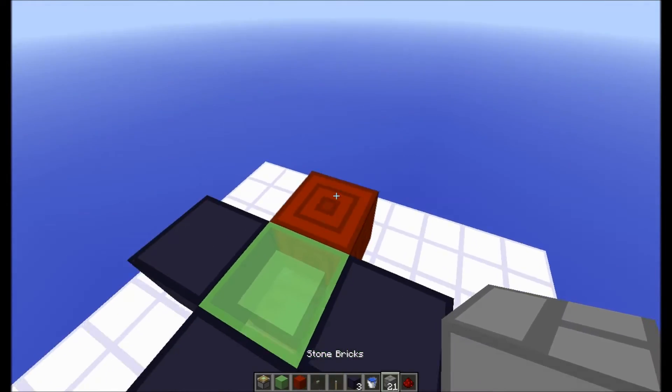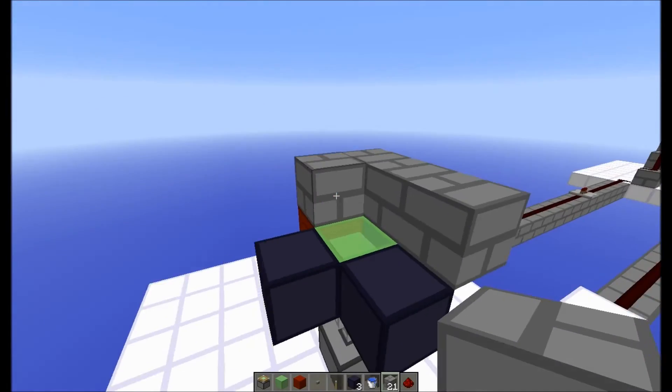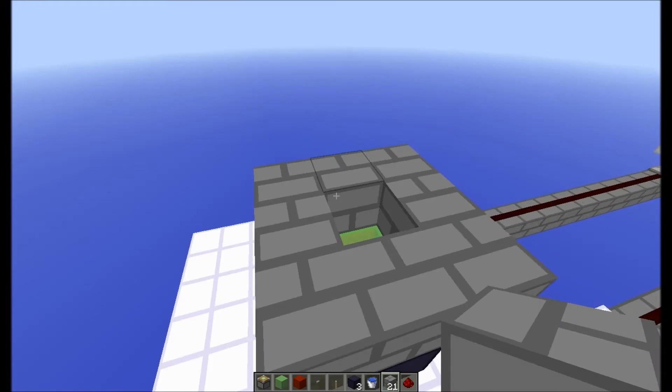And so now, what you're going to want to do is create a loop with your blocks, and then you're going to want to go six blocks up.